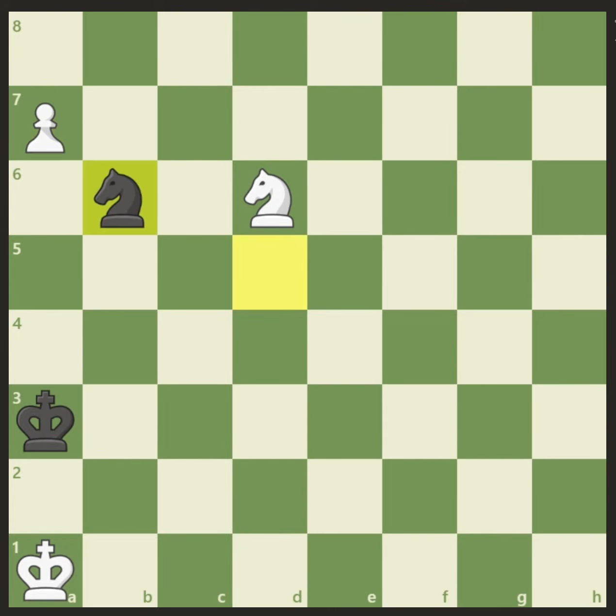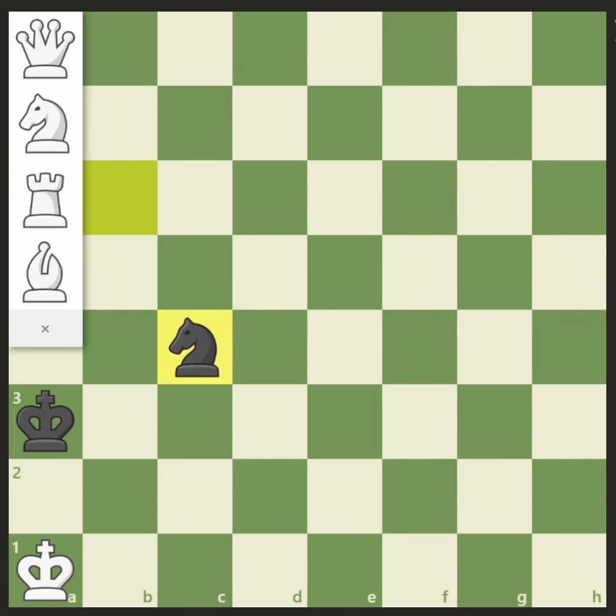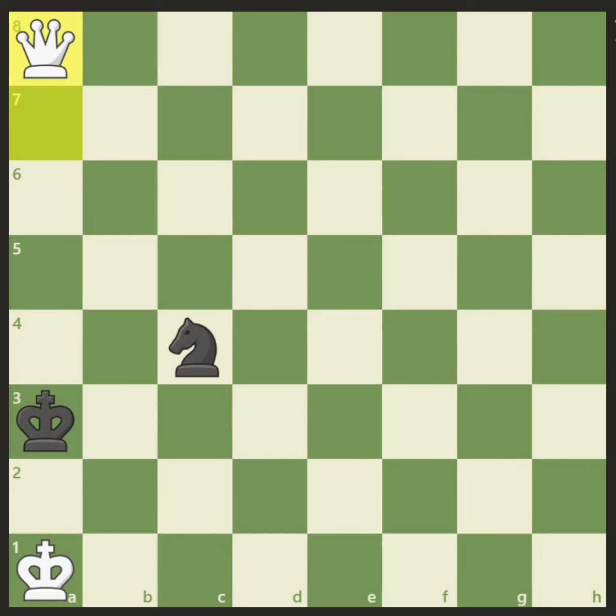If the knight goes to b6, it is the same motif — I hope you found it. The motif is knight c4 check, sacrificing the knight. Black has nothing better than to take. Of course, if the king moves, we will simply capture the knight and queen on the next move. After black captures, we get a new queen, and the endgame with the queen versus the knight is quite easily winning. A very cute little tactic here.